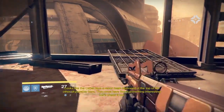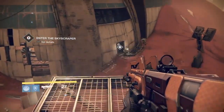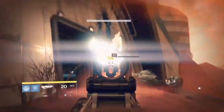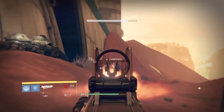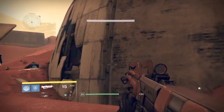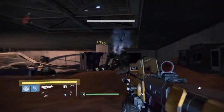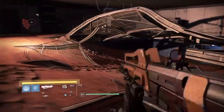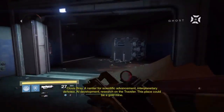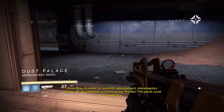Looks like the Cabal have a recon team stationed at the top of the other skyscraper. They must have found something interesting — let's check it out. So we need to go down there where we were just a few minutes ago. One of these guys just suddenly showed up. Clovis Bray — a center for scientific advancement, interplanetary defense, AI development, research on the Traveler. This place could be a gold mine.